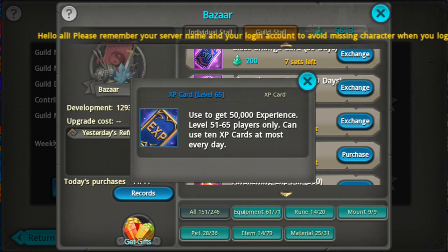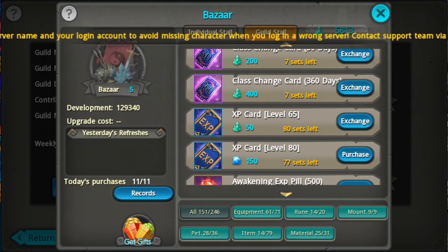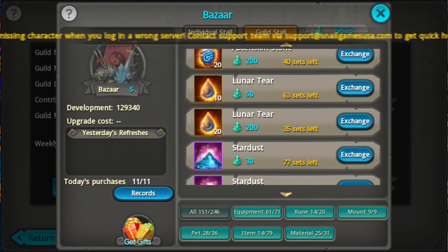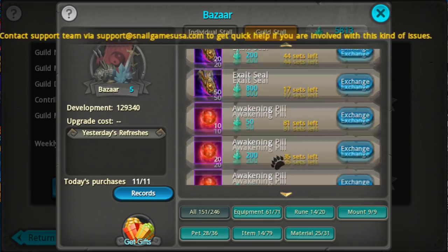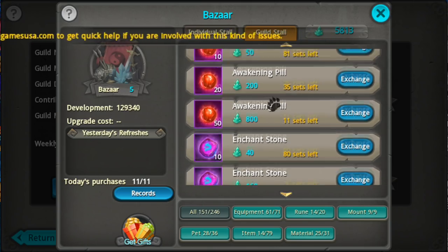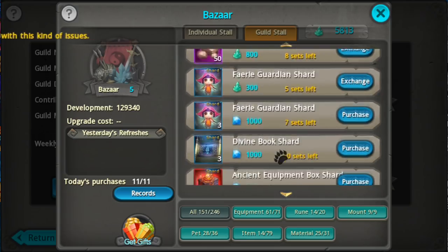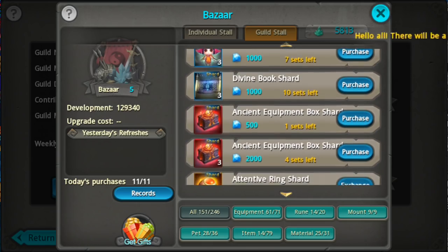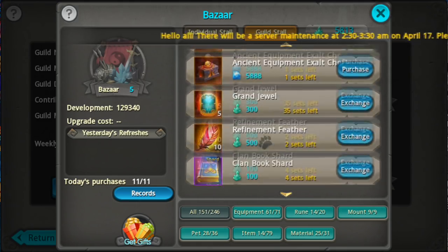Remember: for level 51 to 65, buy those crystal cards. Do not buy the one for diamonds — only the crystal one. These other items are useless. From abyss farming you get a lot — 75 awakening pills — and 50 pills for 800 crystals is just not worth it. Ignore all of them. Use crystals for the Vine Book and pet gears — that's pretty much it.